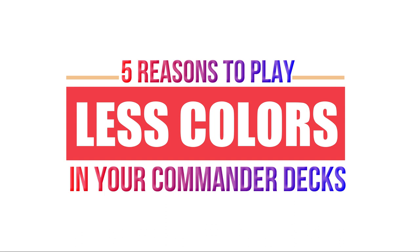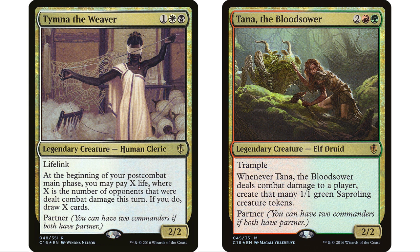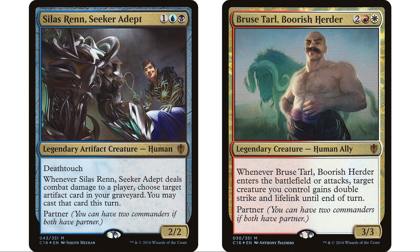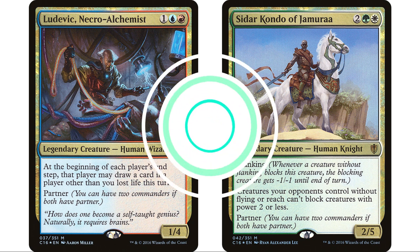It can be very tempting to play more colors in your deck. When partner commanders first came out I must have made at least 50 partner decks — most of them were four-color partner decks because I wanted more colors so I could play more cards. But as I learned, there are a lot more disadvantages to playing more colors than you would think.